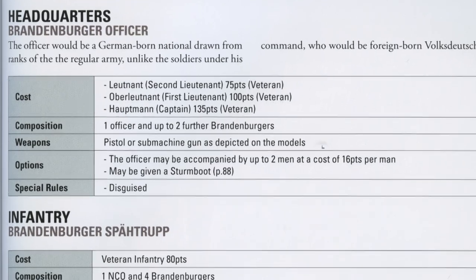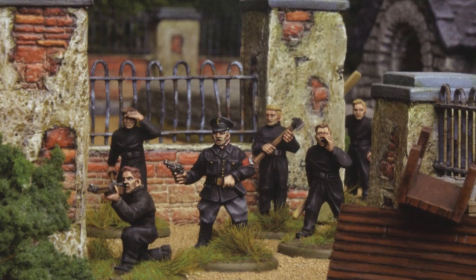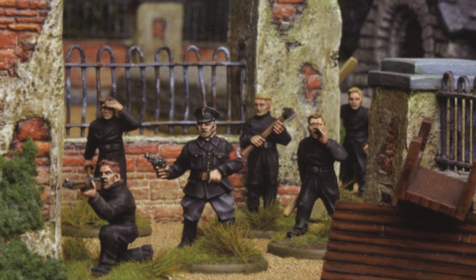The rules even deal with the much-feared 5th column in the form of the traitorous British Union of Fascists, which appear in miniature form in the photographs.